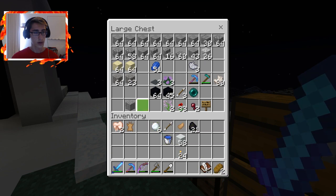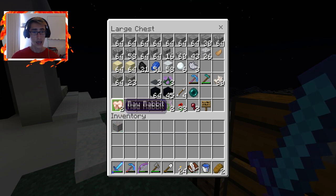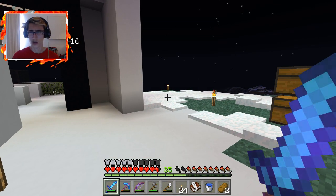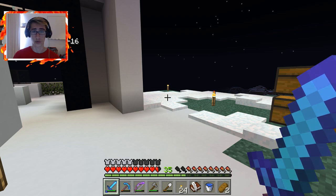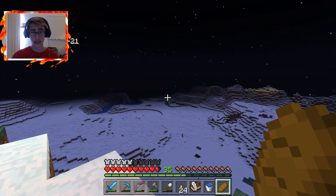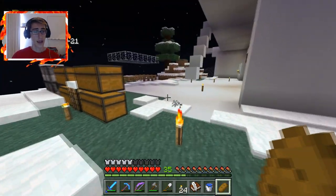Moving on, the second thing I want to do is get some emeralds. Now there are a couple of methods. If you guys don't know, emeralds spawn in extreme hills biomes — you can get them by mining. There are other ways too: through dungeons and spawners, desert temples, ocean ruins, shipwrecks, even buried treasure. So there are a whole variety of ways to get emeralds, but they're somewhat rare inside chests.